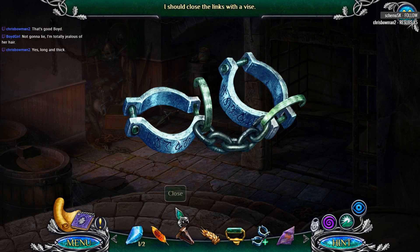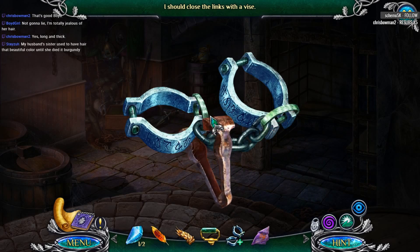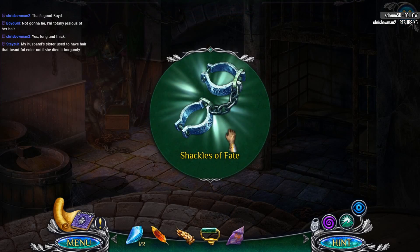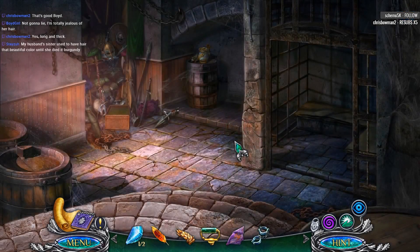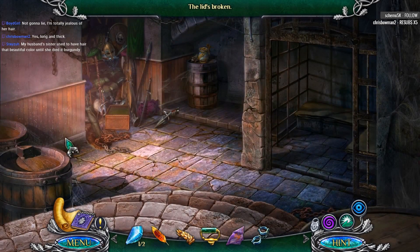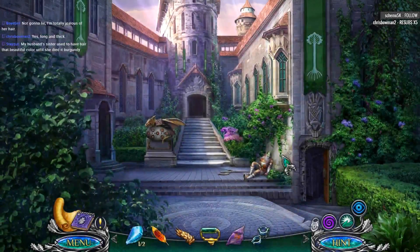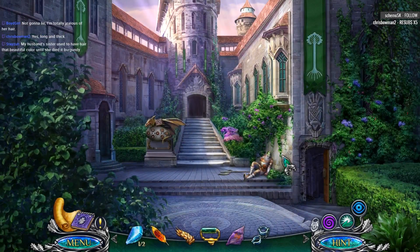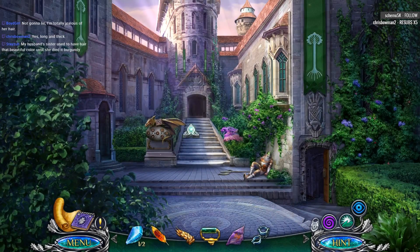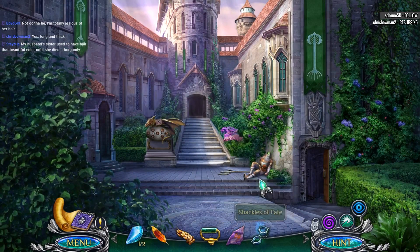Long and thick. Yep. Clamp that down real good. Dyed a burgundy — oh, that's an interesting color. Sure, I like burgundy. Burgundy is like one... it's not pink, it's not like bright red. Burgundy is a nice color for hair, I would say. Okay. Shackles of fate.